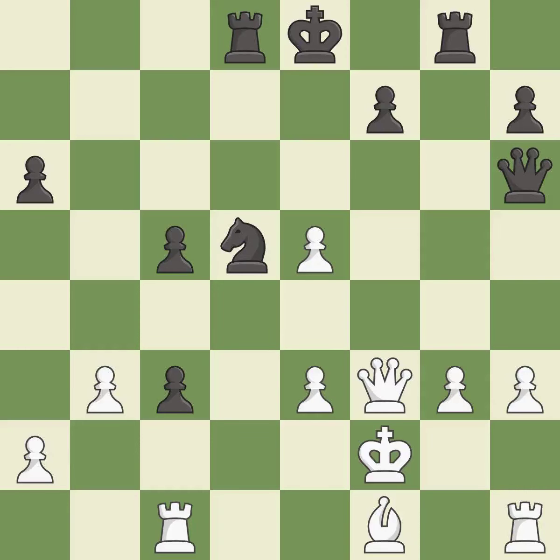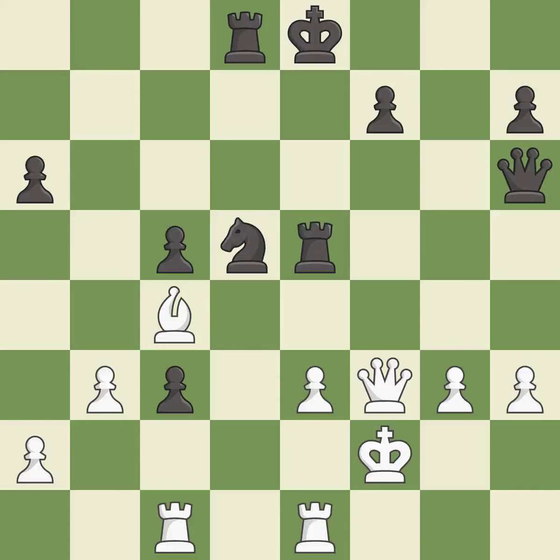This threatens to win material. This permits the opponent to kick a knight — it is a mistake. This leaves a pawn without defenders. Only one move worked there and this wasn't it. This misses an opportunity to kick a knight. This permits the opponent to reveal an attack on a pawn — it is a mistake.